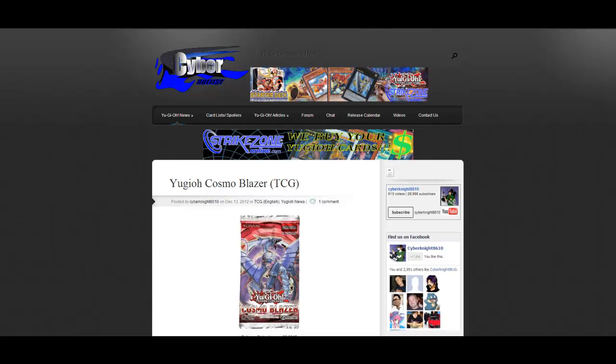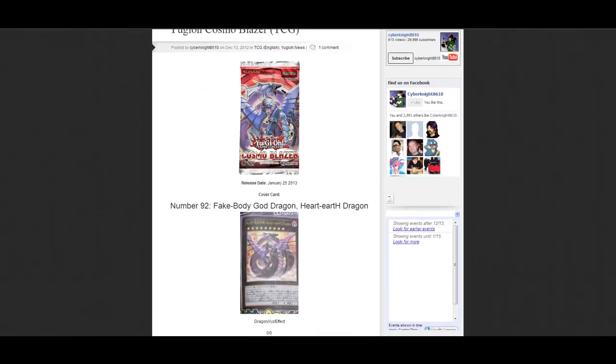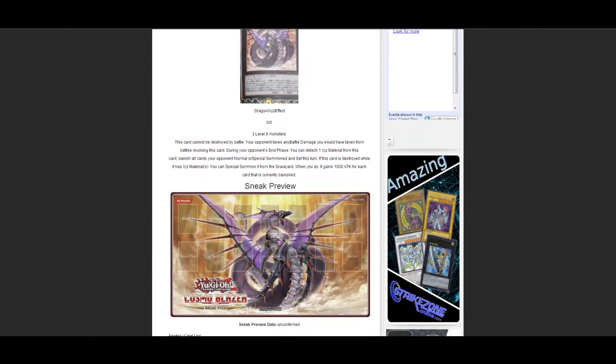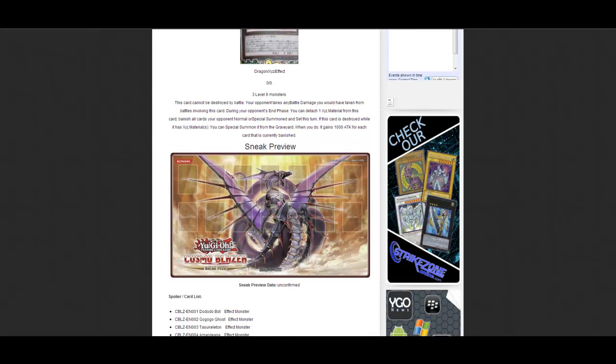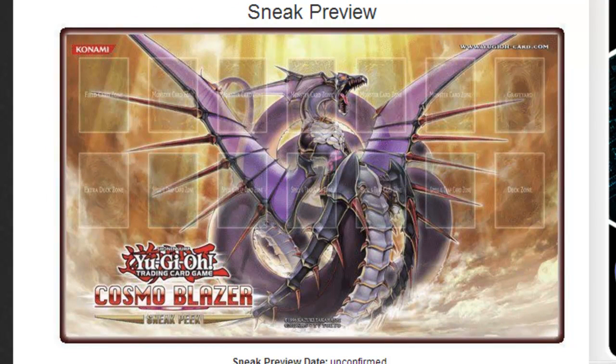What's up everyone, this is CyberNight8610, and today we have some Yu-Gi-Oh news over Cosmo Blazer. We have the Sneak Preview playmat, as you guys have probably seen a few different people talk about. As you can see, there's the playmat right there. It looks freaking epic with Number 92 on the front of it. I love the way this playmat looks — I think it's one of the best looking playmats we've had in a while.